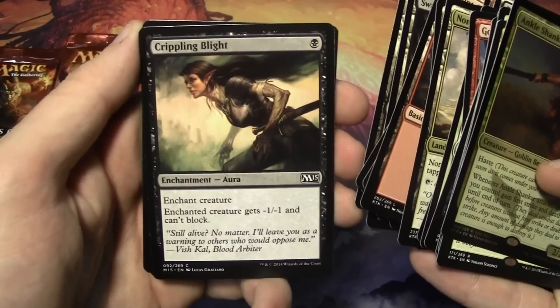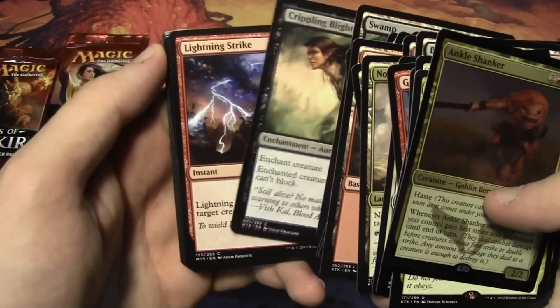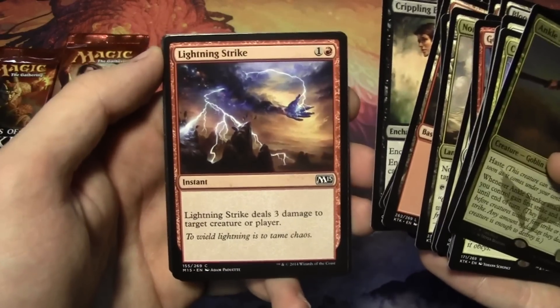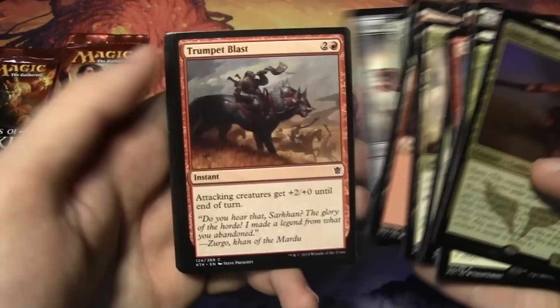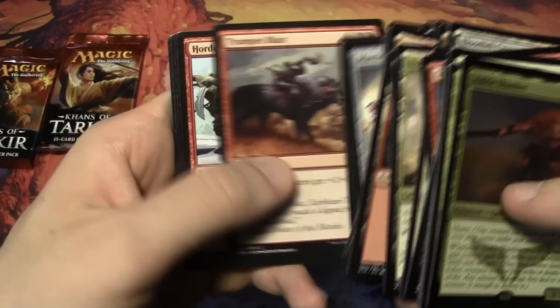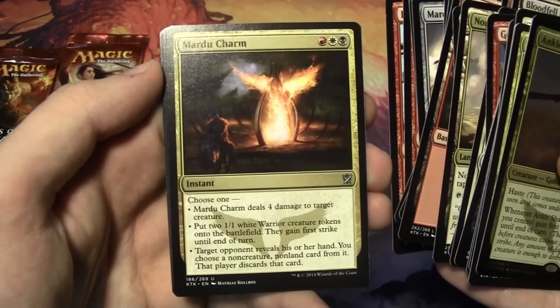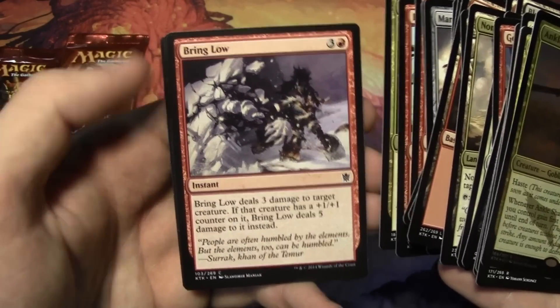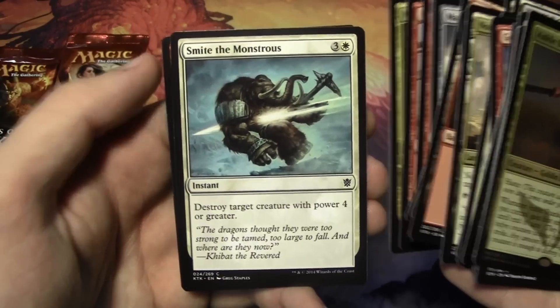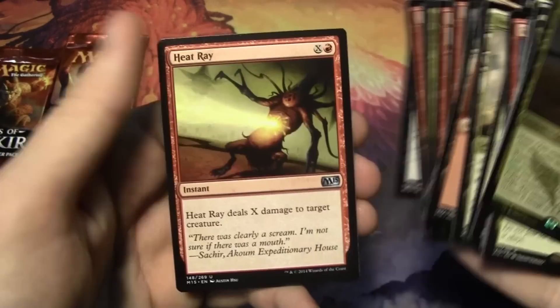We also have Crippling Blight to give minus 1 minus 1 and can't block to a creature we enchant, one Lightning Strike, Raise the Alarm, Mardu Banner, Trumpet Blast times 2, Hordeling Outburst, Mardu Charm with its variable modes — all of which are pretty awesome — Bring Low, Smite the Monstrous, Arrow Storm, Flesh to Dust, and Heat Ray.